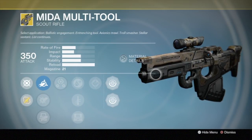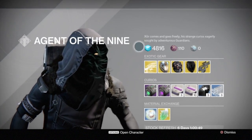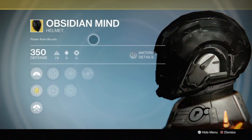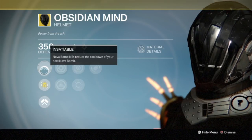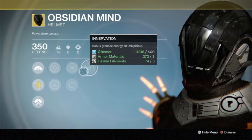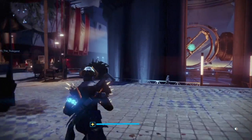I decided to use my Warlock since it is Iron Banner and I'm familiar with this weapon — I didn't want the challenge to be too easy. For our armor piece this week we're running the Obsidian Mind. I've never actually used this helmet before. The perk is Insatiable: Nova Bomb kills reduce the cooldown of your next Nova Bomb. So we're going to be dropping a lot of Nova Bombs in the Crucible.